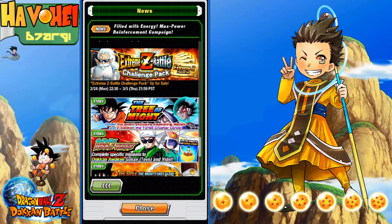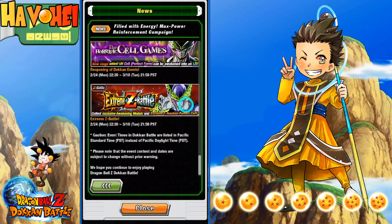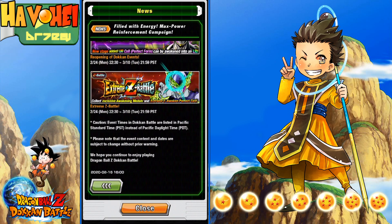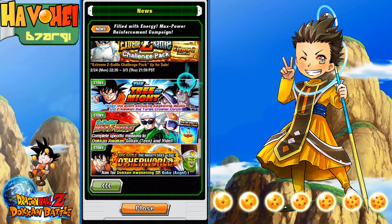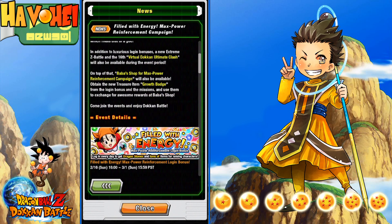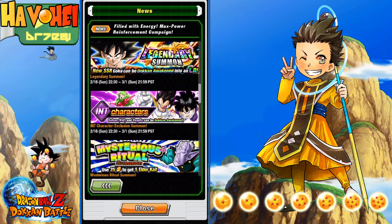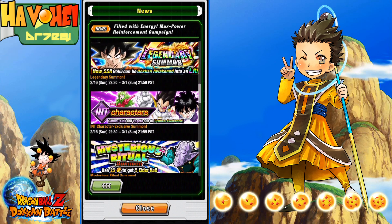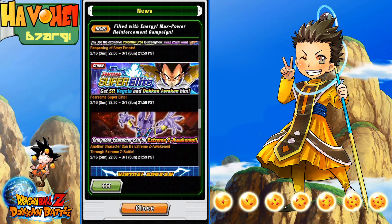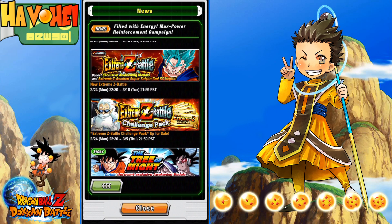And we got the Extreme Z Challenge Pack there and then some other items. Return of these items — probably for medals. EZA for Cell returns again. But this is what we're looking for — it's a short celebration, but there's so much good stuff here. Getting a new LR banner and LR — these units are just incredible. I don't know why people aren't as hyped as me. And then of course, brand new EZA — Vegito Blue, Global First. Excited!